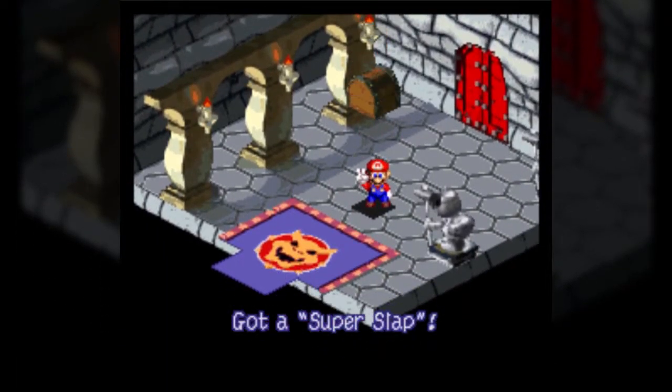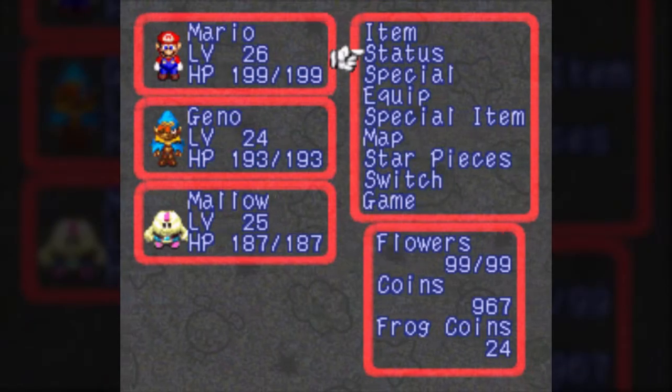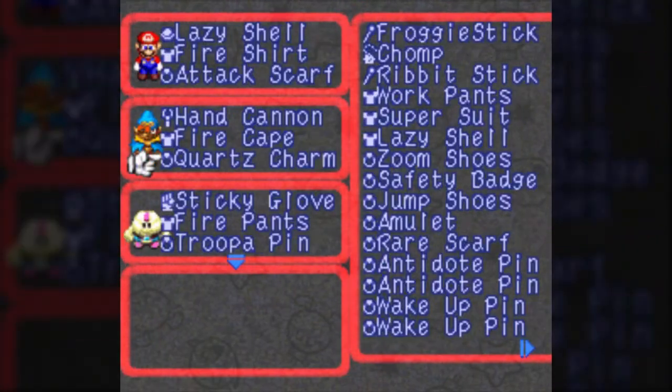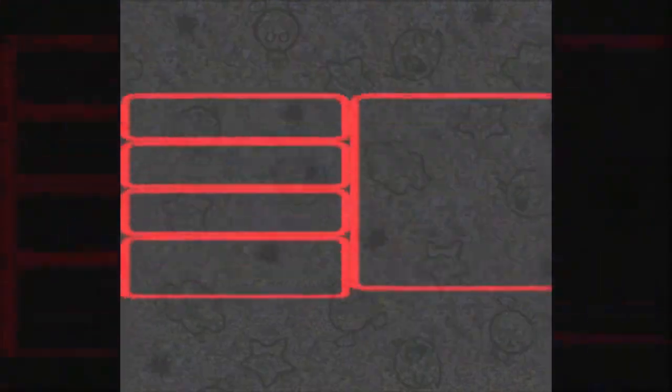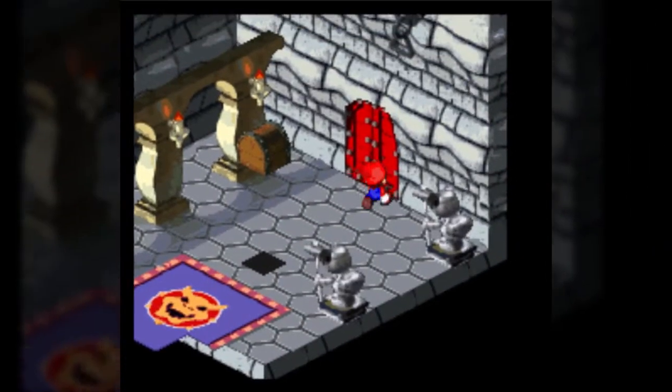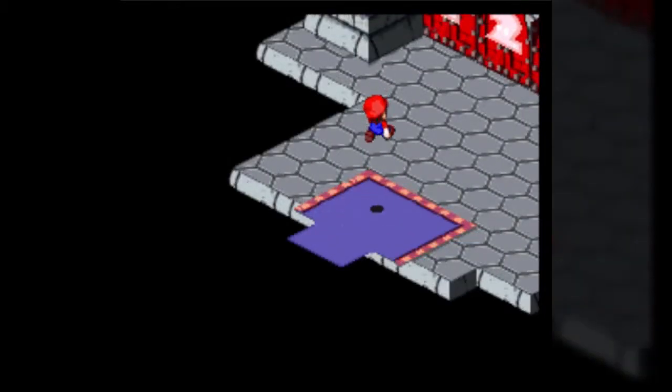And that's the end. We get a Super Slap — that would be Peach's ultimate weapon if we didn't have the Frying Pan. I think it's about 18 points worse. That's not too bad, and its damage range isn't as wide as the Frying Pan, but still.